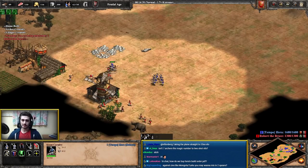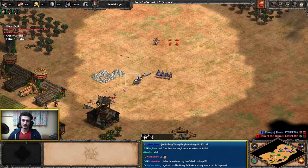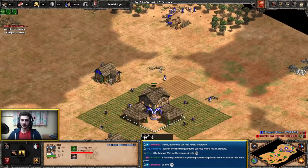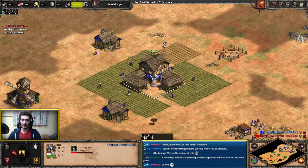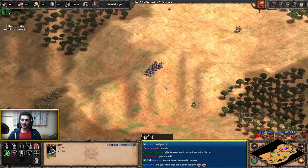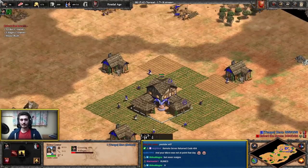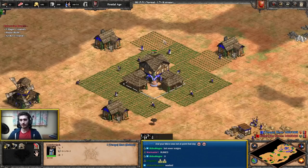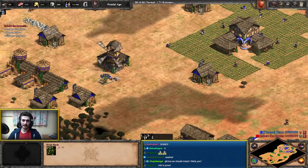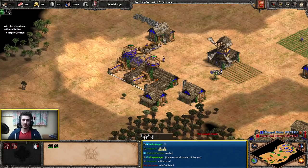He's got a tower and some skirmishers, but we have a fletching advantage so we're going to take out his archers quite nicely. We have fletching — you can micro a little bit but you don't have to. A lot of it is just about attacking at the right time; you'll always win the fight because you have fletching. Back at home, keep the eco rolling — seed farms as soon as you have resources and continue harassing the AI. Notice how the concepts remain the same: make farms, wall up your map, make archers, and spend your resources.